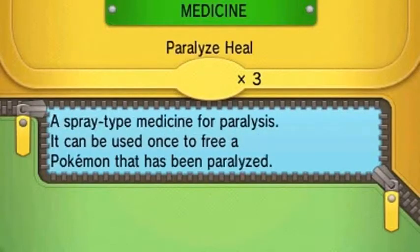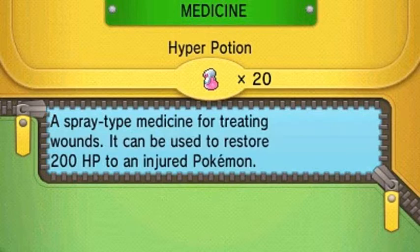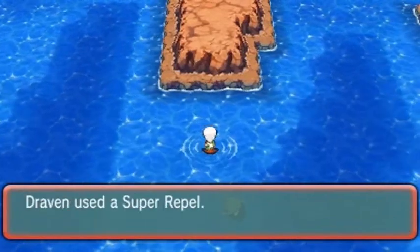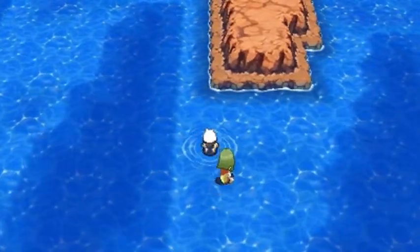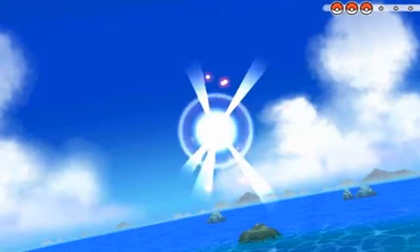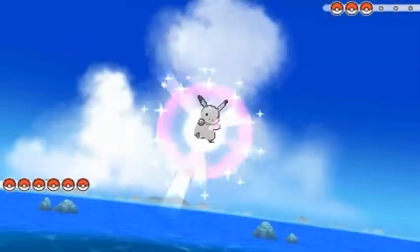The Ace Trainers are the ones that don't normally swim — they just surf. Let's go right ahead and use a few potions on my Pokemon because I don't like having them all messed up when we're trying to get to the next area. In the Hoenn region the ocean is just completely scattered — you're gonna be finding trainers everywhere. There is also a secret area where you can find a few secret bases, so we will be heading there eventually.